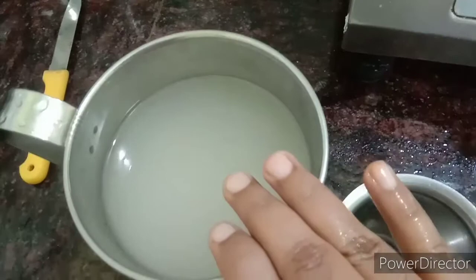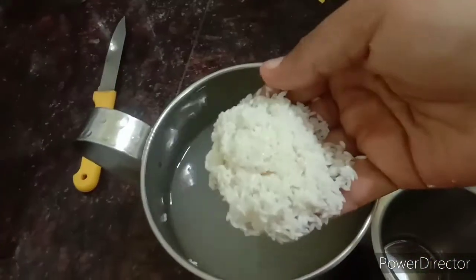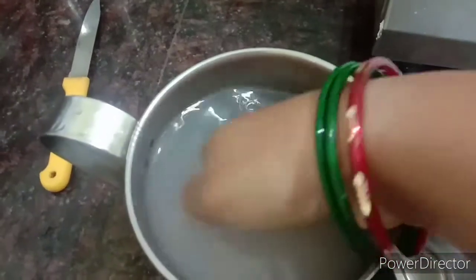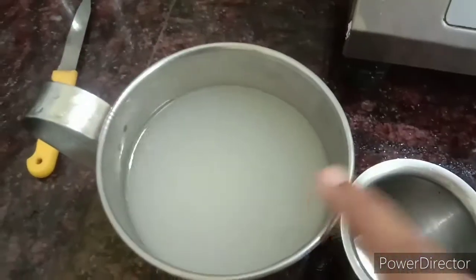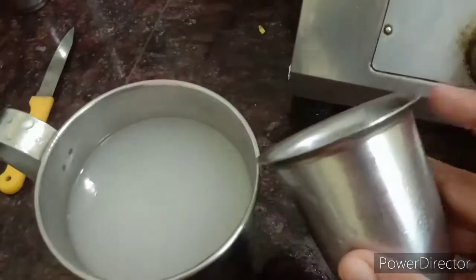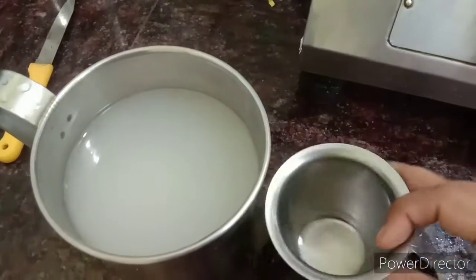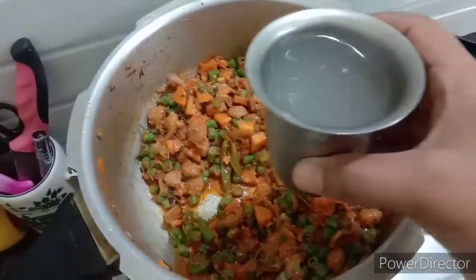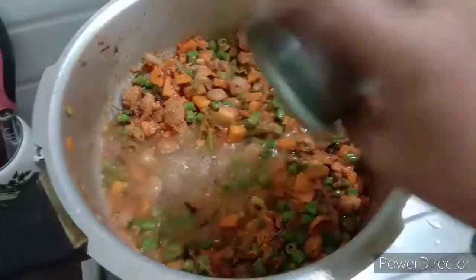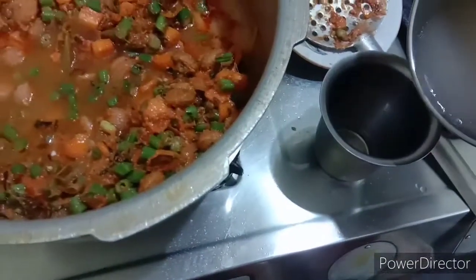I am using one tumbler. Now I am using one tumbler, you can start cooking. This is the first tumbler. One tumbler — I am using it in the same way. Now let's add 1 tumbler to 1 tumbler, then add 3 tumblers.